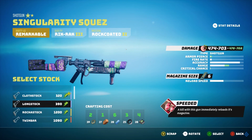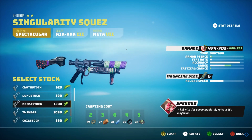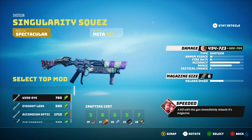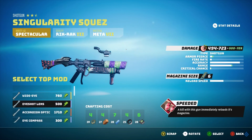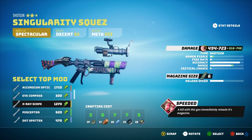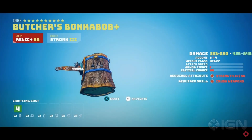It looks like there are going to be five crafting costs associated with making any of your weapons. This is a change from last year when there were six crafting costs. It looks like ceramics have been removed as well as meteors, replaced by chips. The five, as far as I can tell, are: Clink, which is pretty much metal or cogs; Wood, which is planks; Plastic, now called Poly M; Rubber; and something that looks like computer chips.